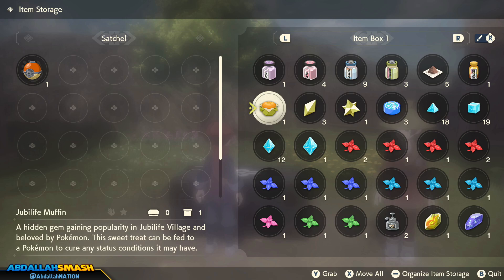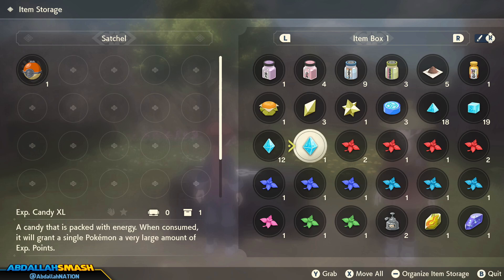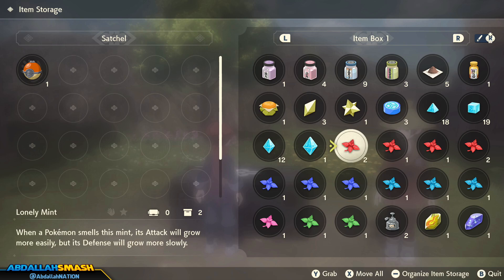Right over here is Experience Candy — Experience Candy Small, Medium, Large, and Extra Large. You can purchase these with real money in the game or you can find them as drops.